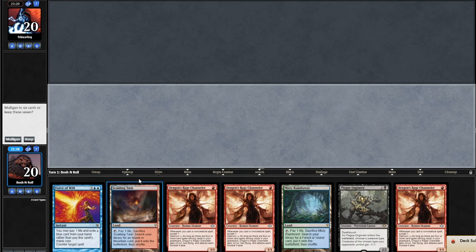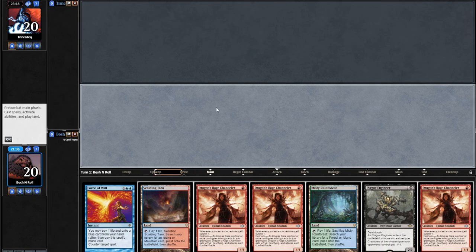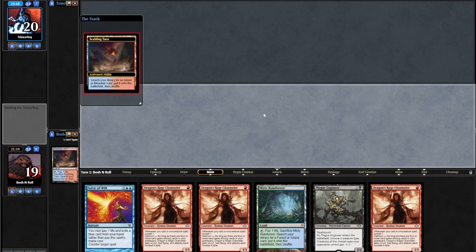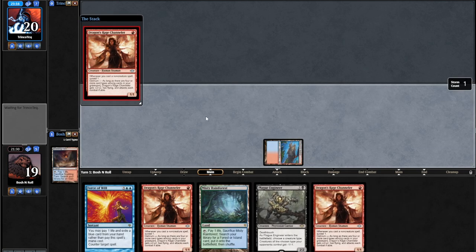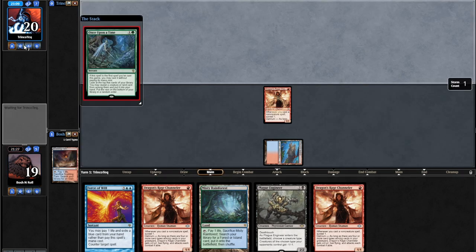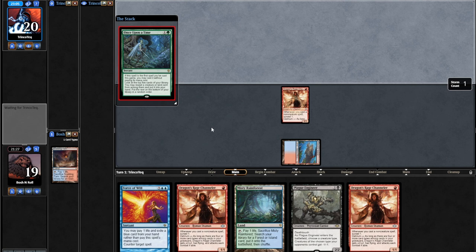This hand is powerful - I'm gonna keep it. It needs the third land but I'm ready to go. Got three of a kind with an ace kicker. I would love to draw any spell - a Lightning Bolt, a Thoughtseize, a Ponder - just anything that sets these DRCs into delirium is gonna be good.